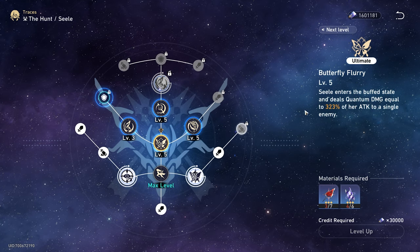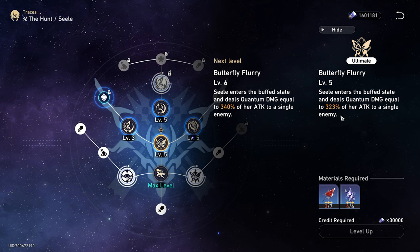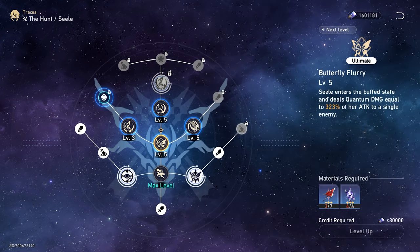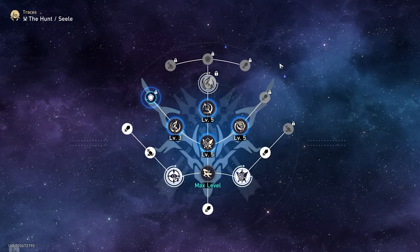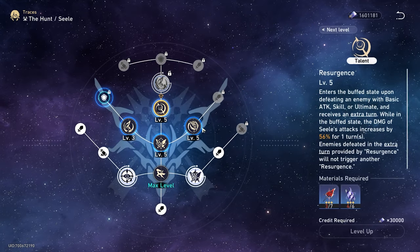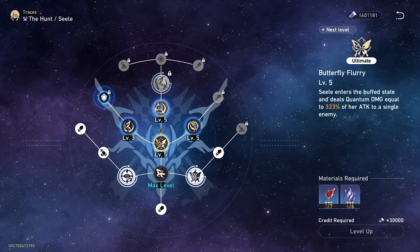The reason Traces are important is because look how much they scale. For example, this one right here — 323 to 340. That's a pretty big scale going from level 5 to 6. You want to get your Traces sorted out because you may have all the relics and ornaments, but without your Traces leveled up for your characters, especially your DPS characters, you're not going to be doing much damage.